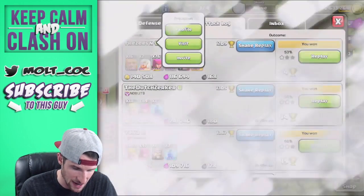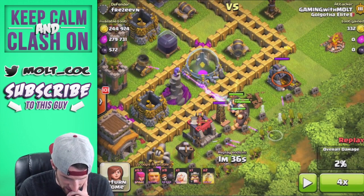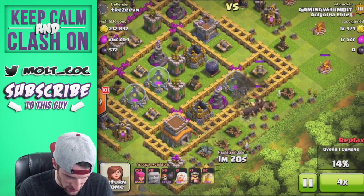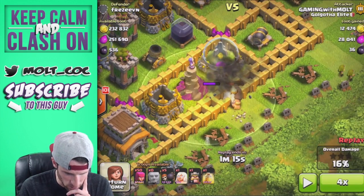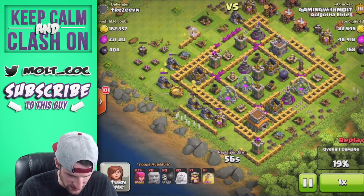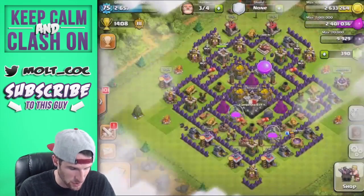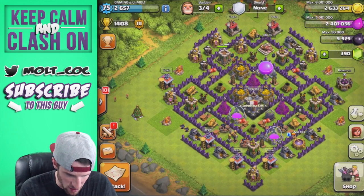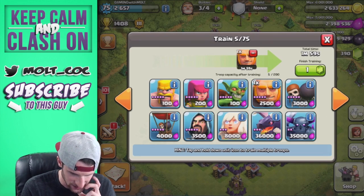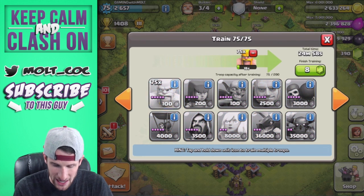Let's go back and see what happened. We can see that the healer gets crushed by the air bomb. We had a heal spell but the giants were almost all gone by the time I used it. Up at the top, the double walls just owned our giants. Our giants are level five, which is surprising given how badly that went down.